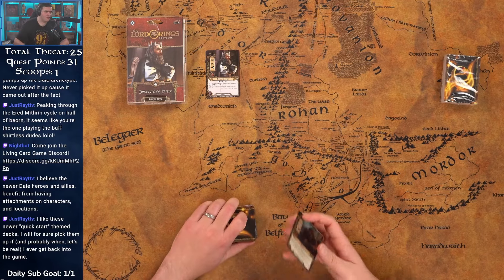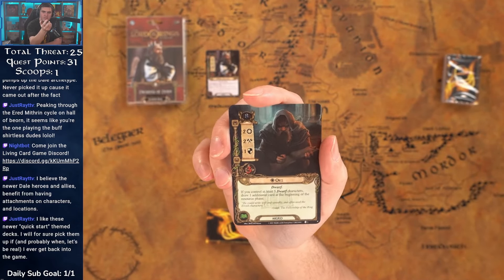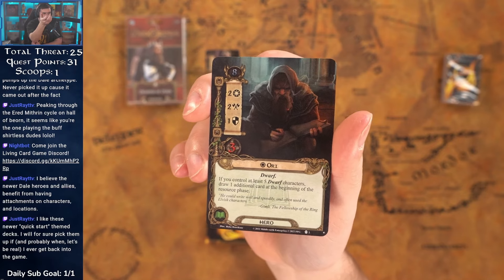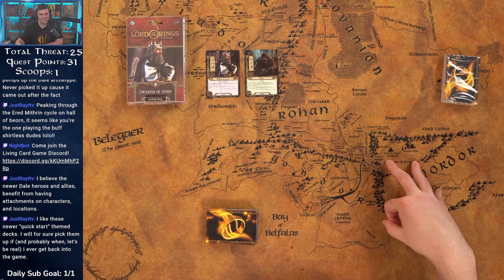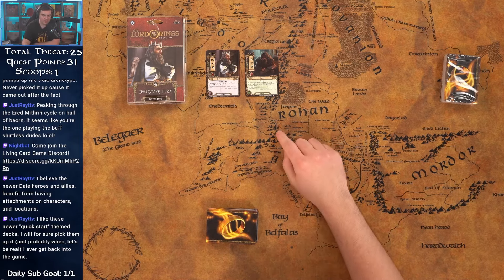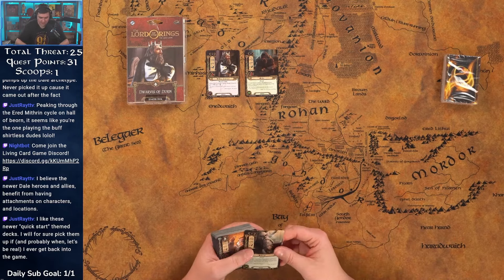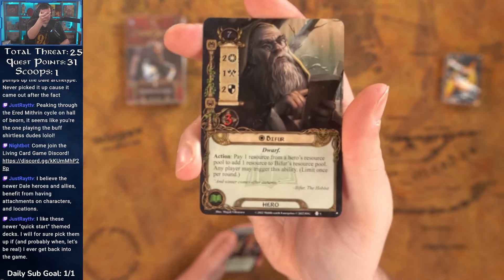Leading into the dwarf swarm: Ori is our Lore hero in the pack — eight cost, two, two, one, three. If you control at least five dwarf characters, draw one additional card at the beginning of the resource phase. Lore likes to lean into card draw, so drawing more cards with more dwarves is always good. If you're running Ori, you're probably starting with a minimum of three dwarves and dropping your fourth and fifth pretty quickly.